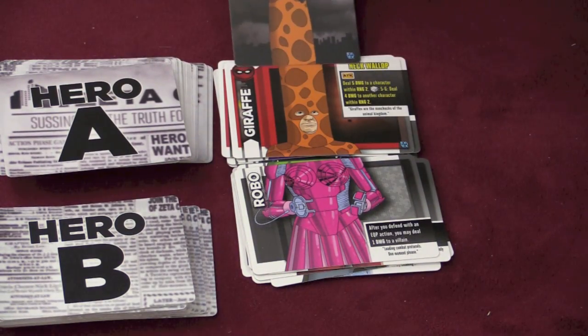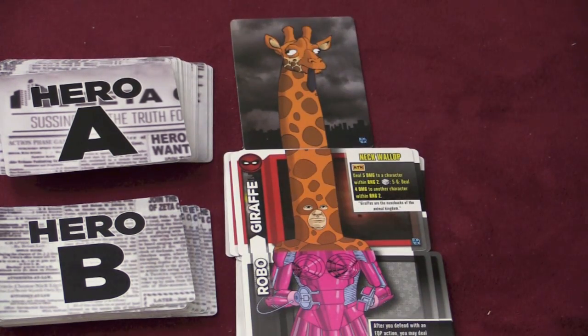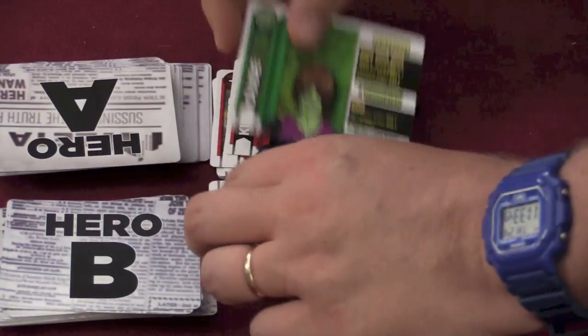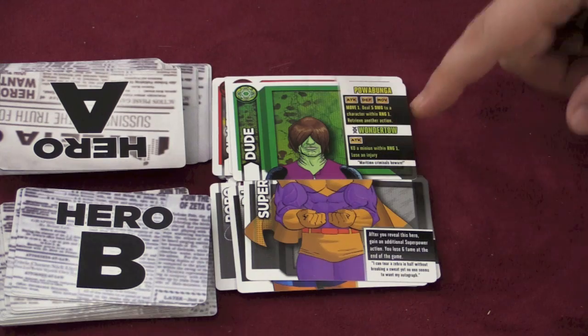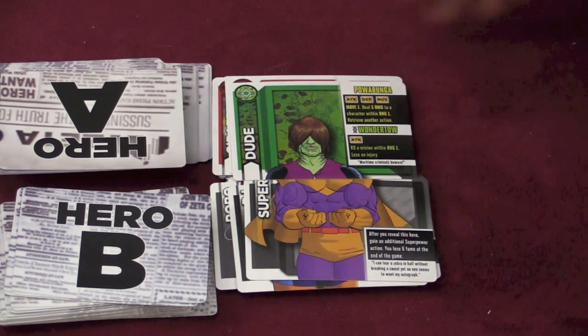One more card for Robo Giraffe — I need to slide you down so you can fit your whole head in. They have an extra card; I thought that was really funny. And so there's just lots and lots of different things. There are Mutants too — mutants have a super power and a mutant power. And this is Super Dude. So these are the heroes.